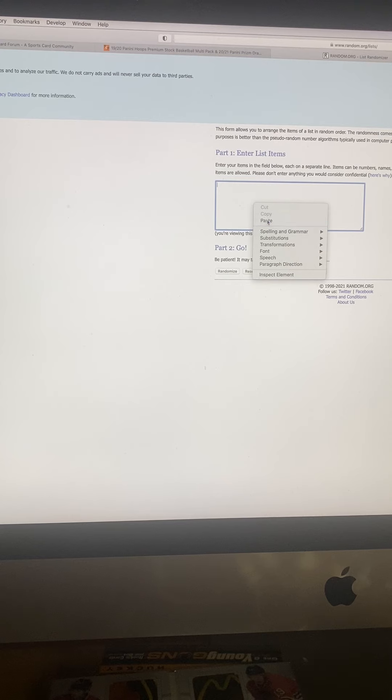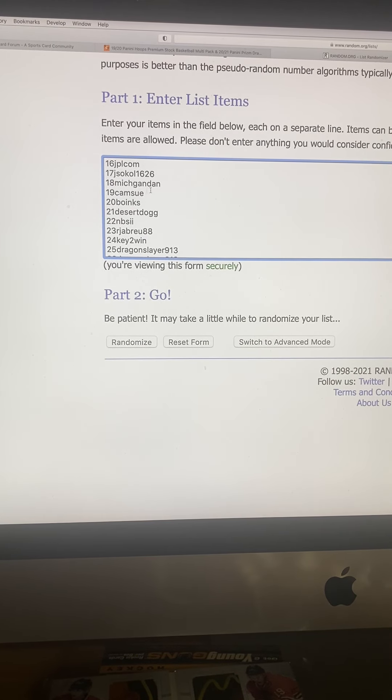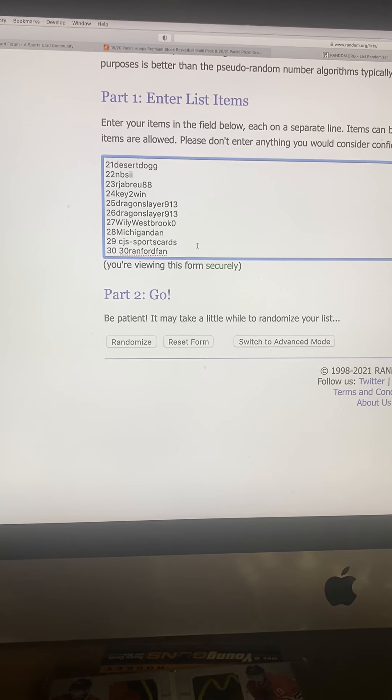I'll copy and paste all the member names — MBS1, Bakemeister, JPL Com, Willie Westbrook, B-Ball, Kamsu, Legend 33, Key to Win, Jay Sockle, Boinks, B-Ball Com 32, Desert Dog 30, Ran for Fan, IJ Brewer 88, Mess, JPL Com, Jay Sockle 13, 26 Michigan, Dam Cam Zoo, Boink, Desert Dog, MBS Double I, RDW, Radiate, Key to Win, Dragon Slayer, 9-13 Twice, Willie Westbrook, Michigan Dan, Seed GS Sports Cards, and Ran for Fan. That's all 30 spots.